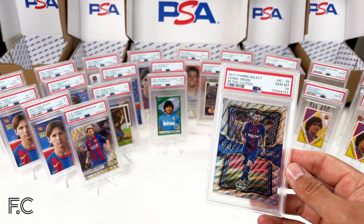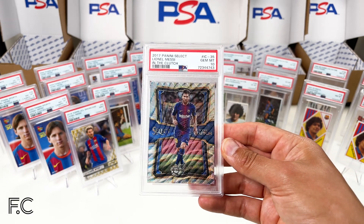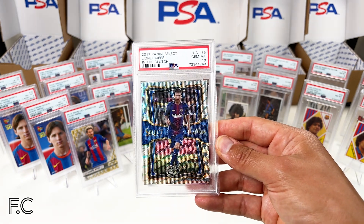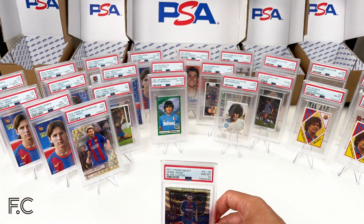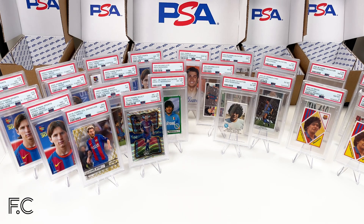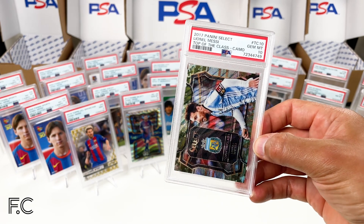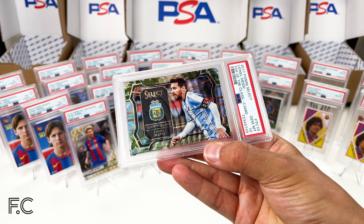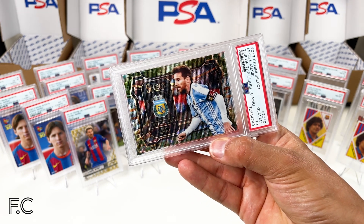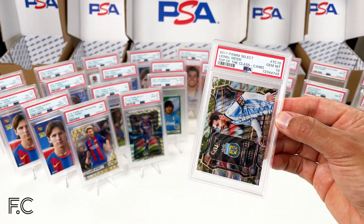Next, a PSA 10 — fantastic — for a Panini Select 'In the Clutch' 2017. Great to get a PSA 10. Then another PSA 10 — this one looks stunning — a Panini Select 'Top of the Class' Camouflage. Brilliant to get one of these in Argentina kit with the badge there. Very classy card, definitely keeping that in the collection.